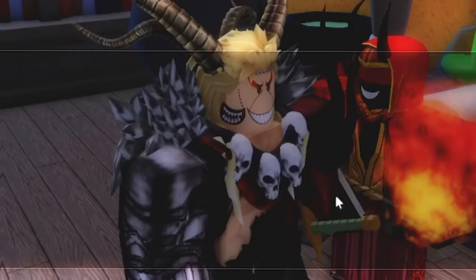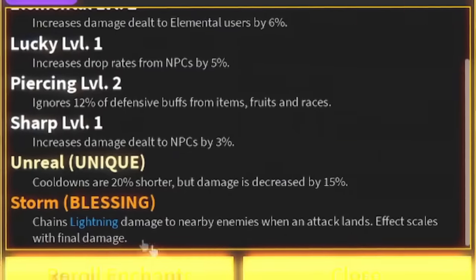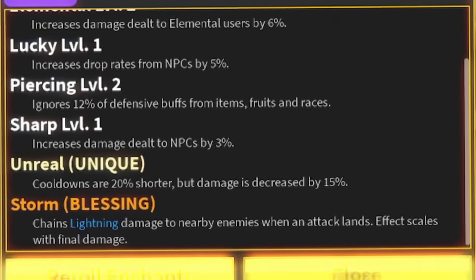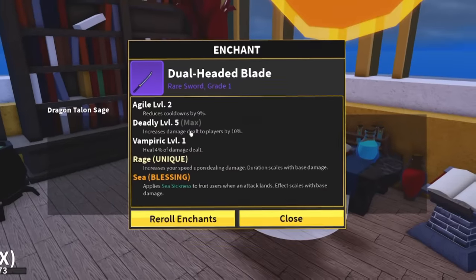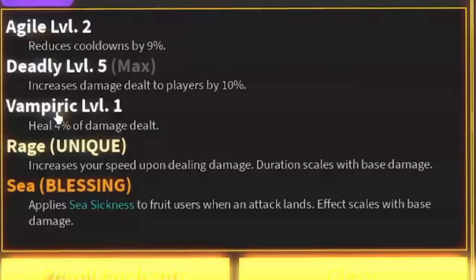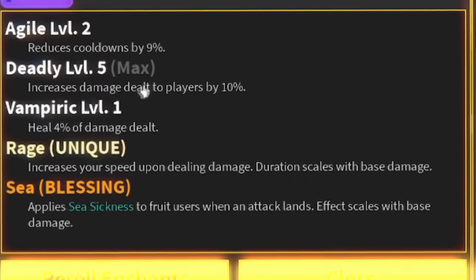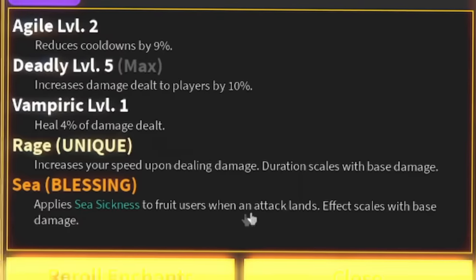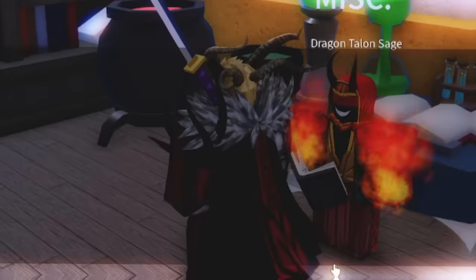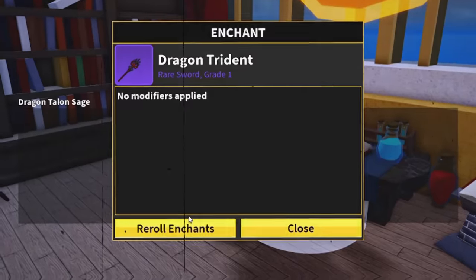We got unbreakable and storm, and deadly - that's 8% more damage towards players which is a good weapon, and the revamp is really good too. Speed running through some of these now. We got deadly level five at the max level on this, increasing damage dealt to players by 10%, plus rage increasing your speed upon dealing damage, and seasickness - that's actually pretty good if we got it on a better weapon.